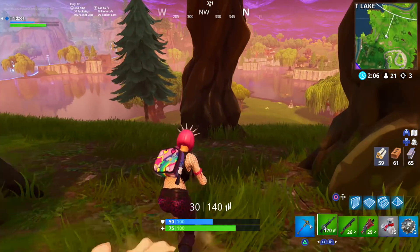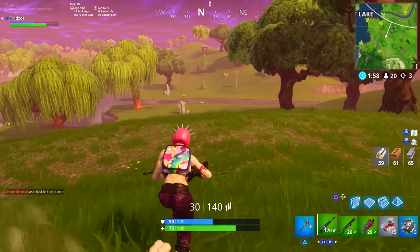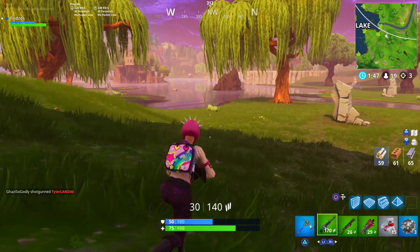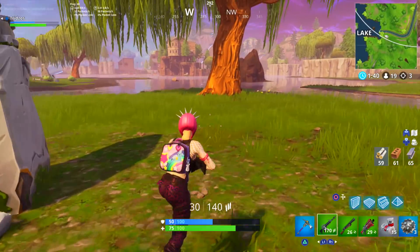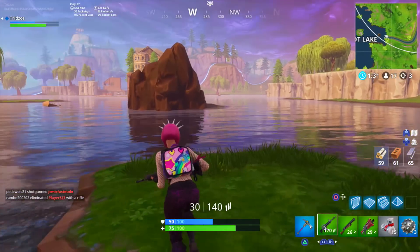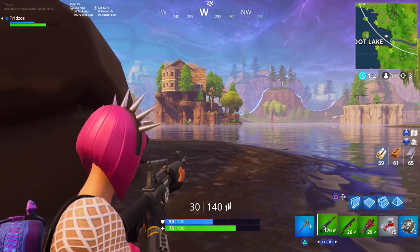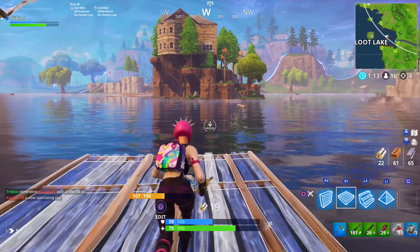Next is shotgun eliminations, and this one is honestly very easy — eighty percent of gunfights in Fortnite involve a shotgun at some point. I recommend using a pump and tac combination: if you miss with the pump, swap to the tac and spray. Or if you have good accuracy, double pump works too. Go solo so you don't have to worry about someone else stealing your kill, drop at Tilted Towers, and this challenge will likely complete itself while you're working on others.